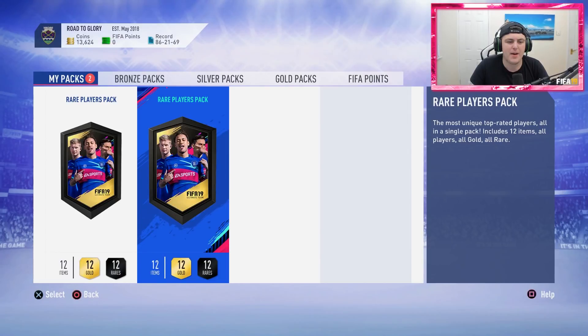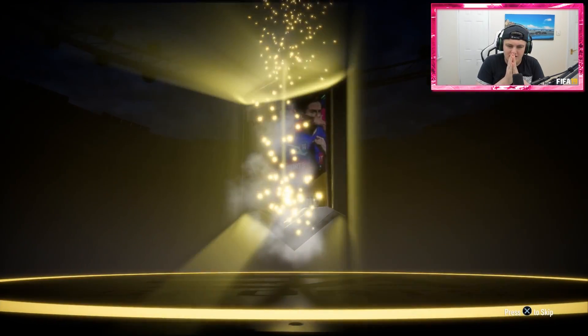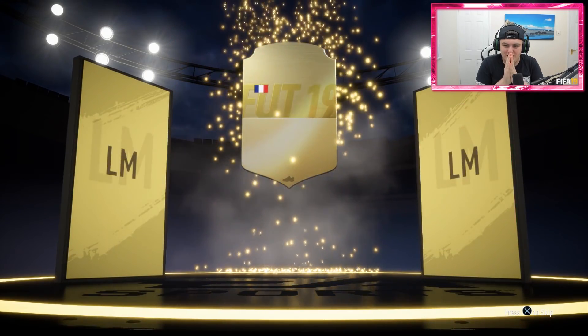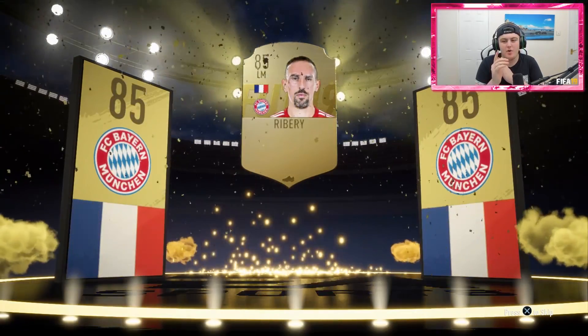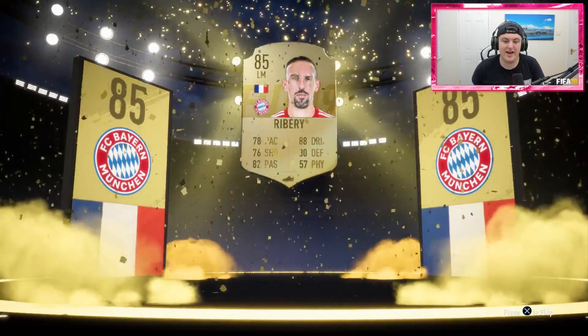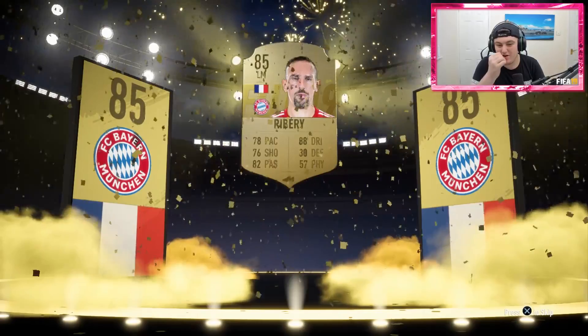So we have two 50k packs. First 50k pack — please give us something good. It's not going to be a walkout. It's a board drop — that's good news. French left mid this time. Coleman? No — Ribery! I'll take that. That's not bad at all, actually. I have a Lewandowski in the club, so that is not too shabby.